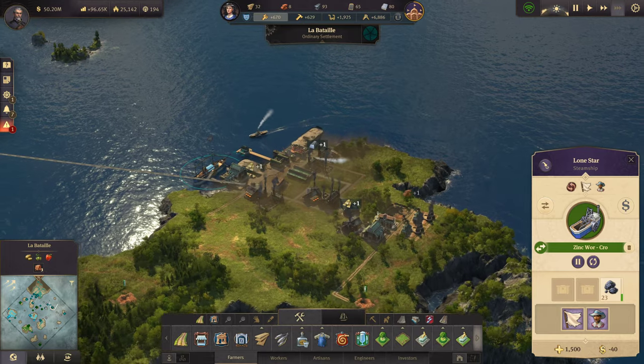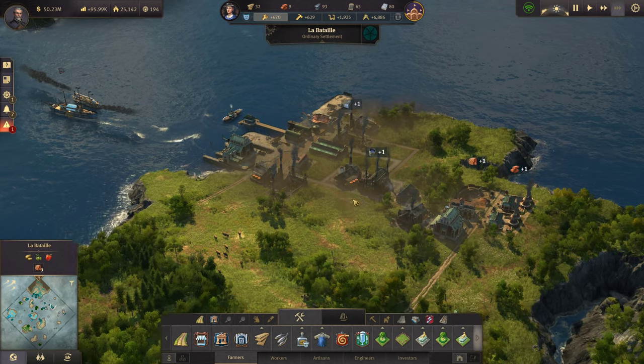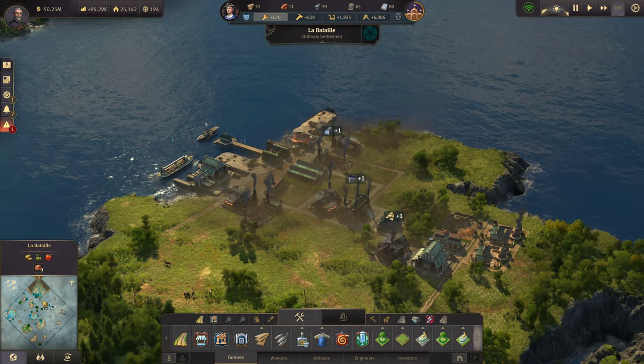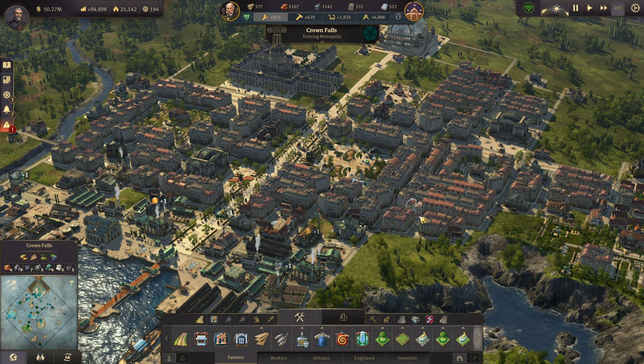Yeah, we have our start of our industrial island. I plan on expanding this right here — I have some interesting ideas for how I want it to look, so we'll see how it goes. But other than that guys, I think that's it for this episode. Thank you so much for joining me and we'll see you in the next one. Take care all.